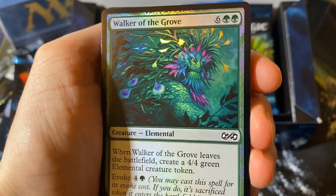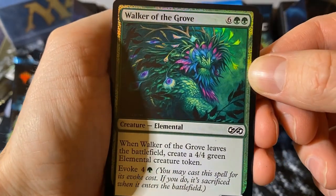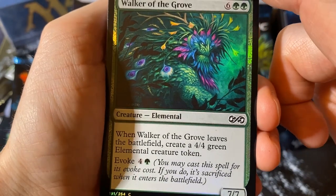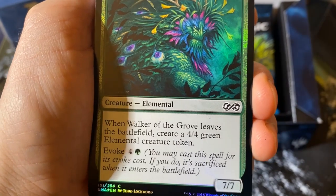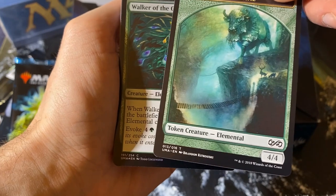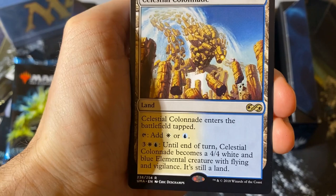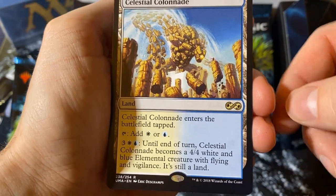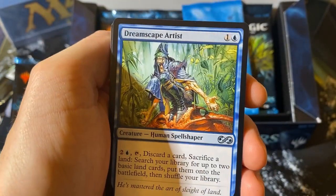Walker of the Grove — this is interesting. I don't think I pulled this in any of my boxes in my entire case before. Walker of the Grove, for 8 mana. When it leaves the battlefield, create a 4/4 elemental token — so that must be where the other elemental token comes into play. And then for the rare: Celestial Colonnade — not a bad one. Again it has mana ramp: a 4/4 white-blue elemental for later in the game, or white or blue mana. That's good.